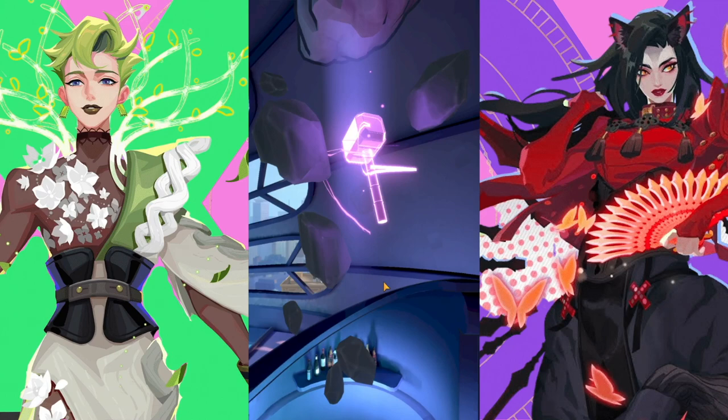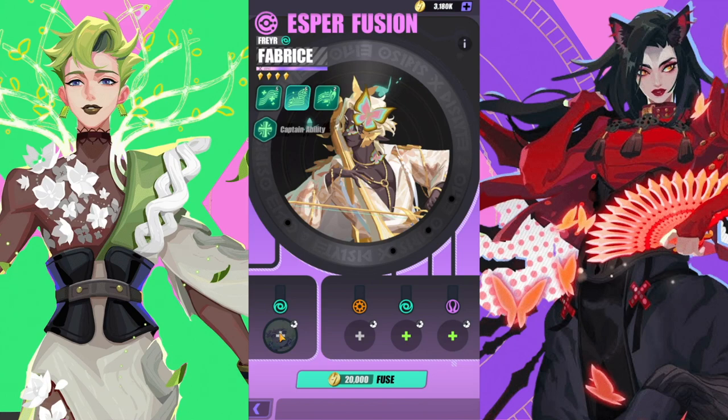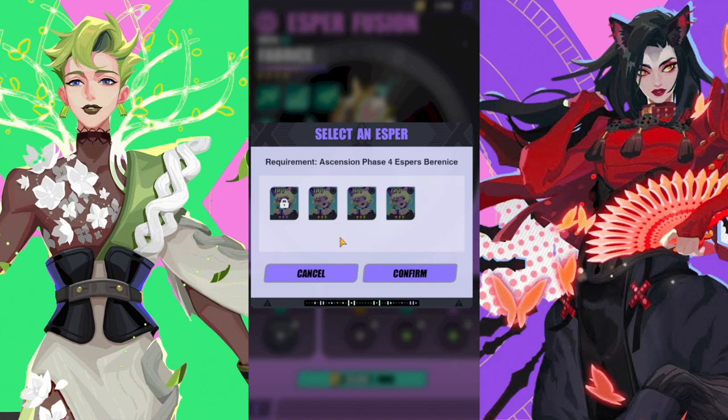First you're going to go to the War Room over here. This is kind of just the basis of how it works. You see these two characters here — Fabrice and Gabrielle. Fabrice is going to be the first character that you have to get before you get Gabrielle. Now, Bernice — that character right there — that's the only one that is character-specific to get Fabrice.